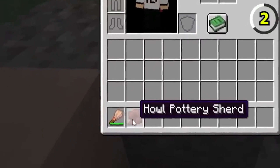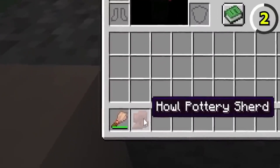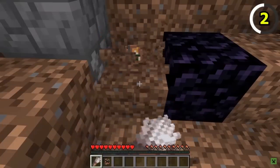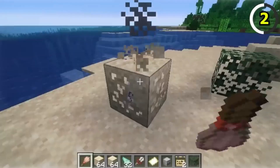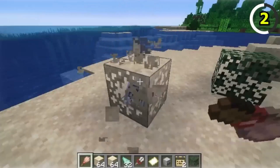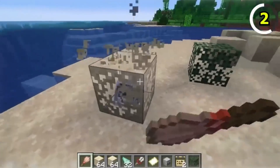Brushing suspicious sand and gravel blocks is not as straightforward as it sounds. It requires a delicate touch and patience to reveal the hidden items. As you become more proficient in this technique, you'll notice that different brushing speeds can yield varying rewards. Some items may emerge quickly while others may require a slower approach. Experiment and master the art of brushing to maximize your loot underneath the rarest of treasures.